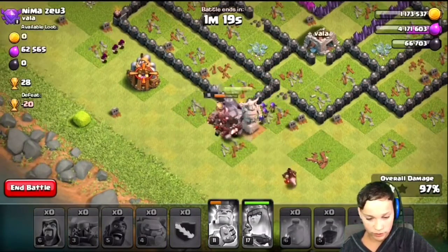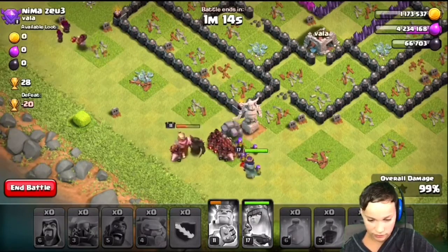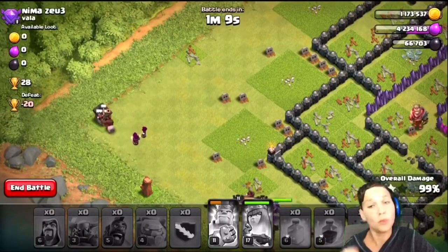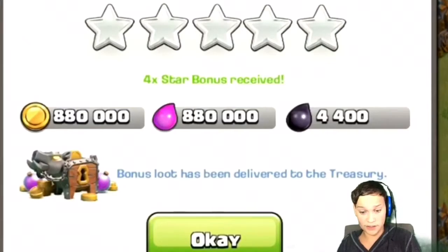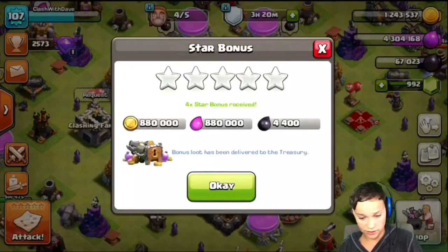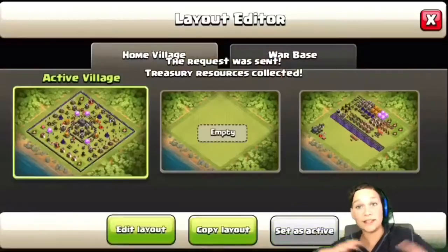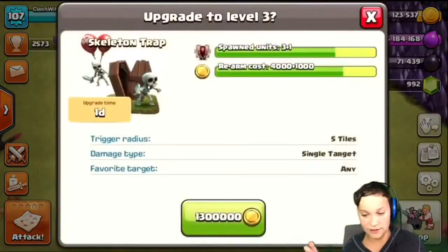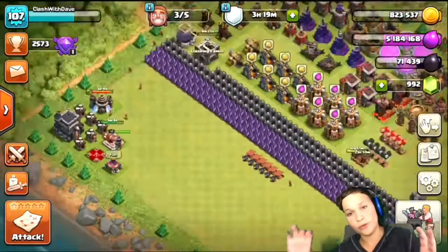I've raged my queen, the wizards get it, my queen gets the last shot. The last building is a builder hut that a wizard gets — that is a ton of loot guys. I get a star bonus — wow, that is a big star bonus. Let's go ahead and collect that — 800,000. So now we can easily upgrade that skeleton trap. That is absolutely fantastic. That's both the skeleton traps upgraded, and I want to upgrade these heroes soon — be on the lookout.